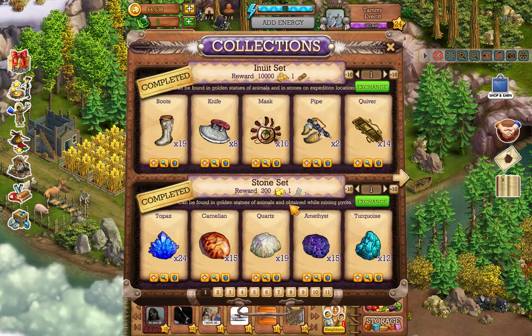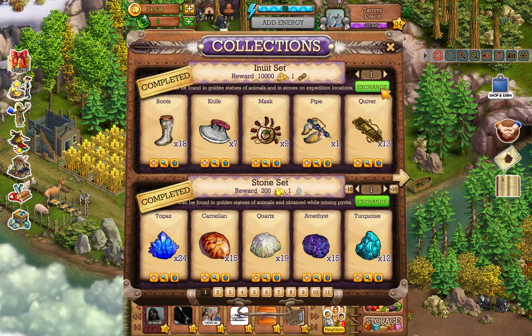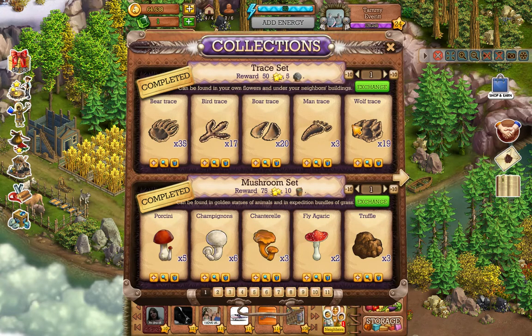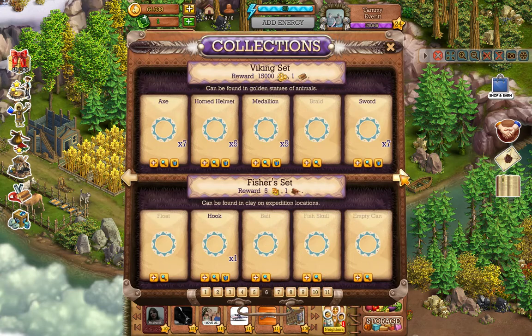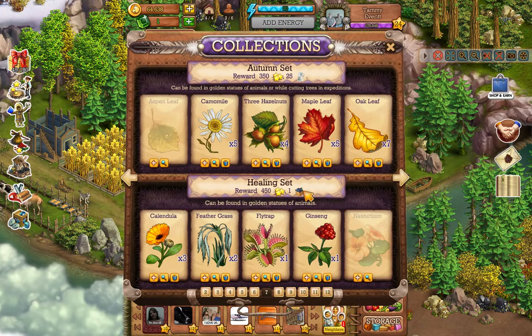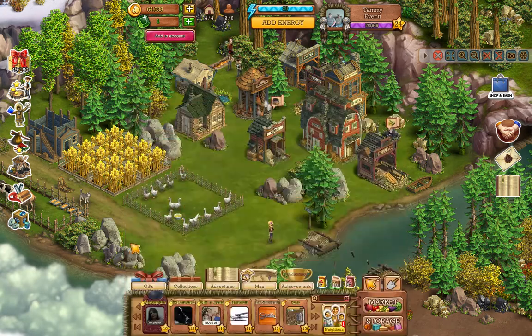Each collection set will explain where you can find the items — for example, some can be found in golden statues of animals and obtained while mining pyrite, or found on expedition locations. You can accept rewards and even accept to the max to make it easier. Each reward is different; some give you nails and bricks. There's a lucky set and a golden mindset used to do additional stuff on your friend's land, which we'll get to in a few minutes.